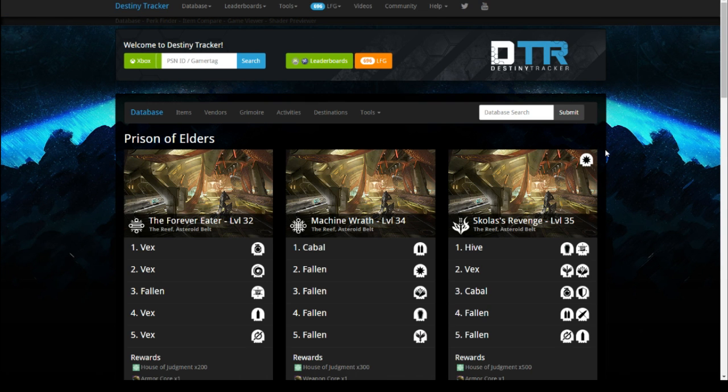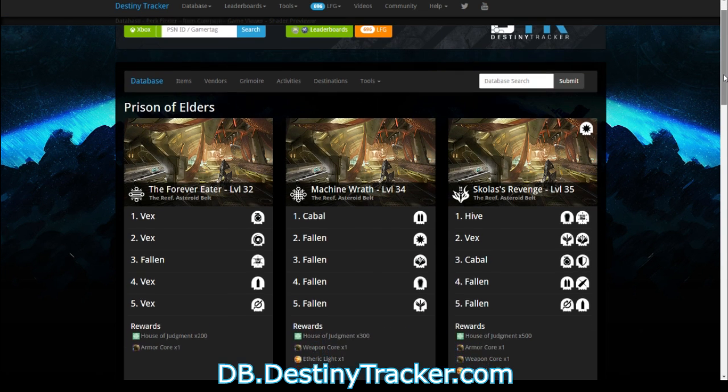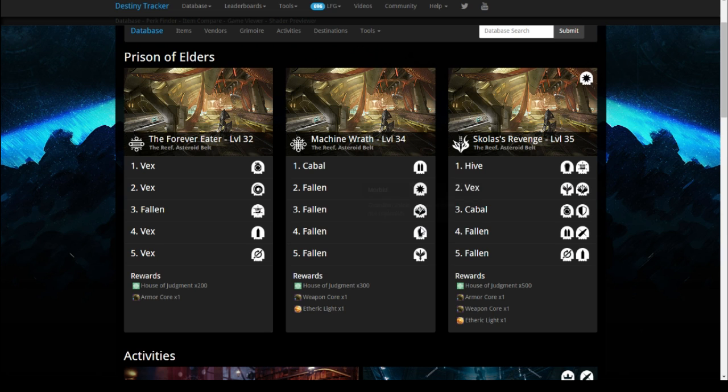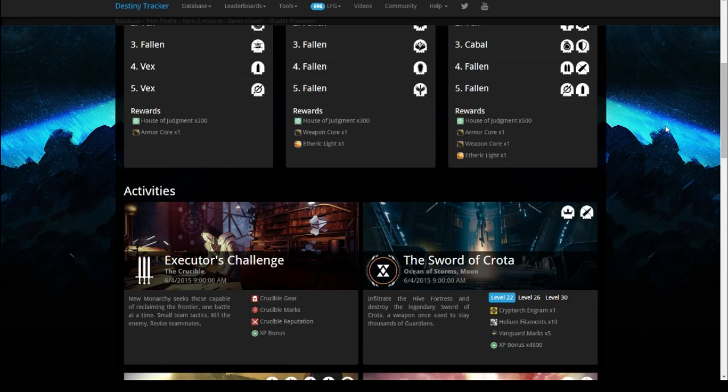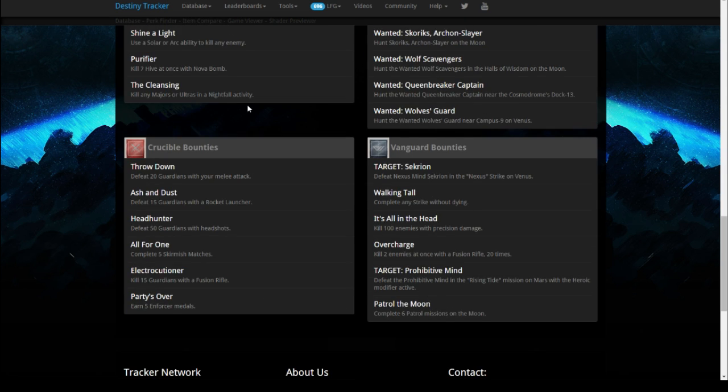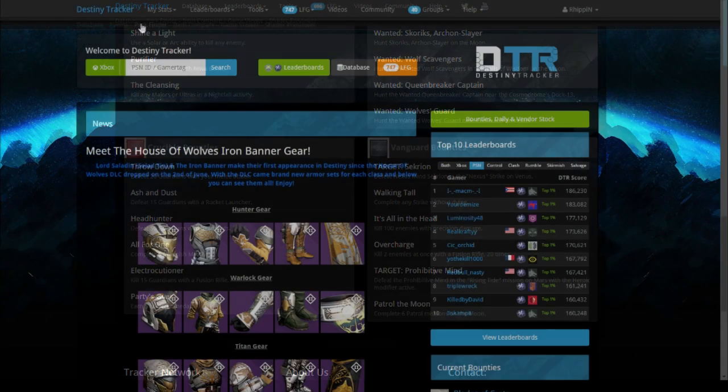What you are seeing here is one of the new updates to our website this week. We have completely overhauled our database homepage to show all of this week's main events, bounties and daily missions. One very nice feature of this page is that you can see what modifiers will be in play for each round within the Prisoner of Elders Arena the minute they go live following the weekly reset, so no team has to be blind jumping in. This page also includes your weekly Nightfall missions and modifiers along with the usual daily bounties and daily missions too.